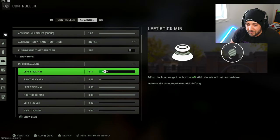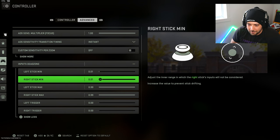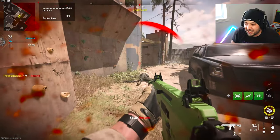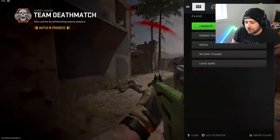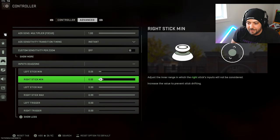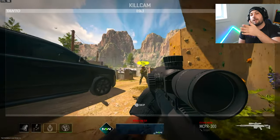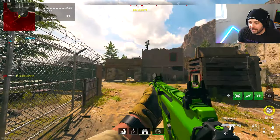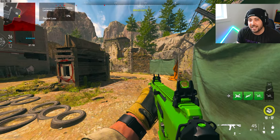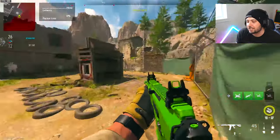Leave dead zones at the default so you don't give yourself a disadvantage and you get a fair fight. If you put it even lower, the second you tap it it's already moving — I wouldn't recommend that if you have stick drift. However, if you do have stick drift, that's when I recommend putting the dead zone a little higher — maybe 0.15 — so your character stops automatically turning on its own due to a broken stick.